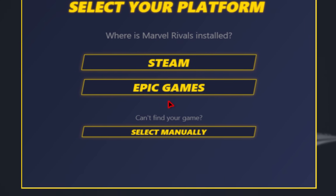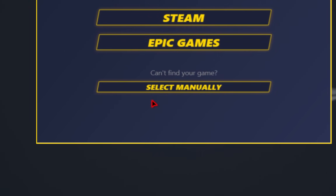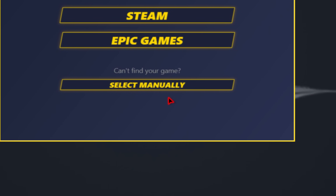The mod manager should pop up, and now you have a choice of either Steam or Epic Games. If for some reason the mod manager can't find your game files, you can select it manually as well.